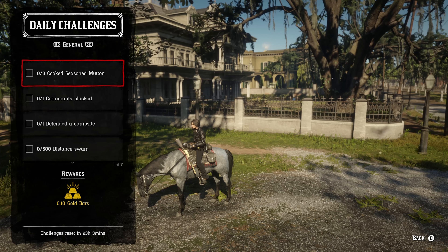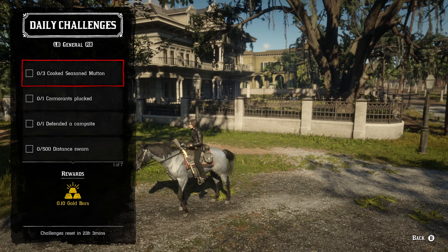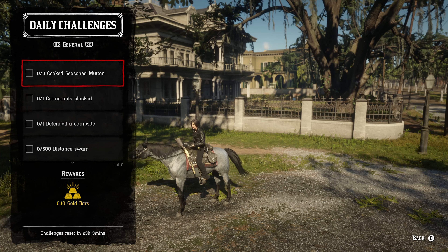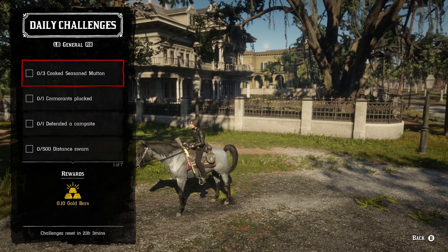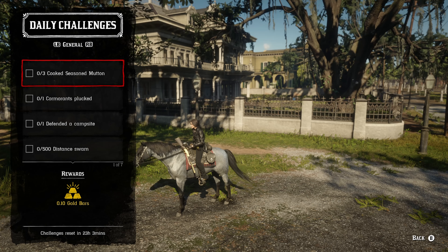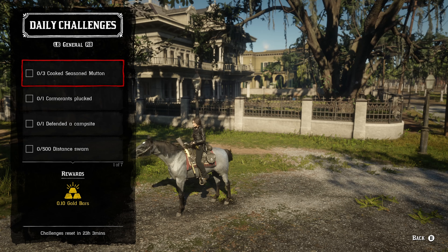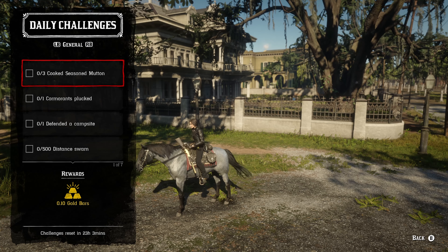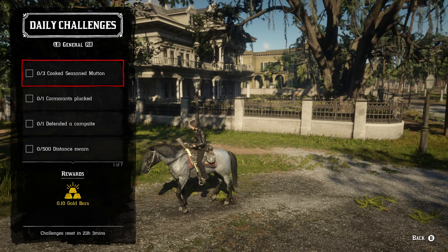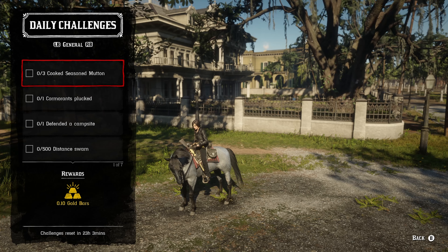Let's go over how to actually get all these completed. For three seasoned mutton, cook those on any campfire — your wilderness camp, your main camp, or any campfire out in the wilderness. You'll need mutton, which you can get by killing goats. You can find goats at Roskiller Fort, which is north of Tumbleweed, or also at Emerald Station.